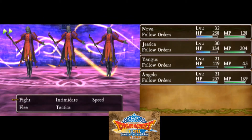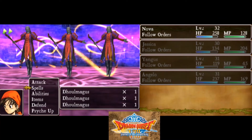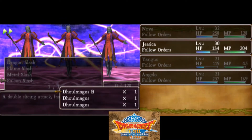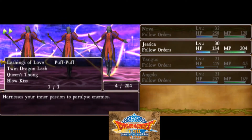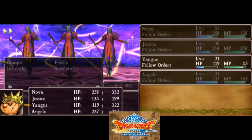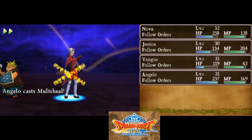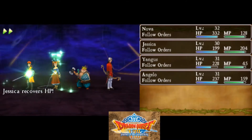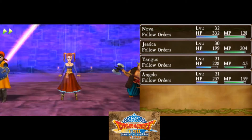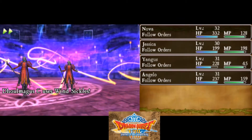I bought some armor from the shops in Argonia, but not too much. Now I'm going to oomph Yangus — give Yangus an oomph — then Parallax, and then Angelo multi-heal. Multi-heal is going to help a lot for this fight, like a ton. You basically just want Angelo to spam multi-heal. That's what it comes down to when it comes to healing.